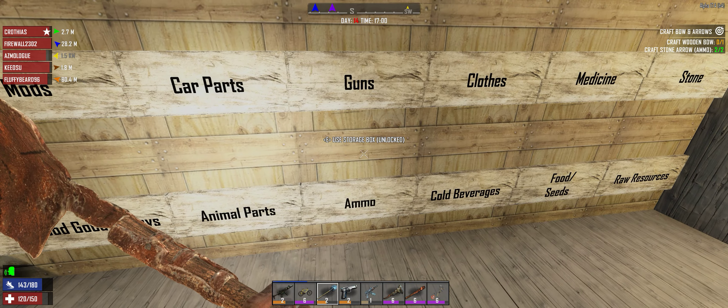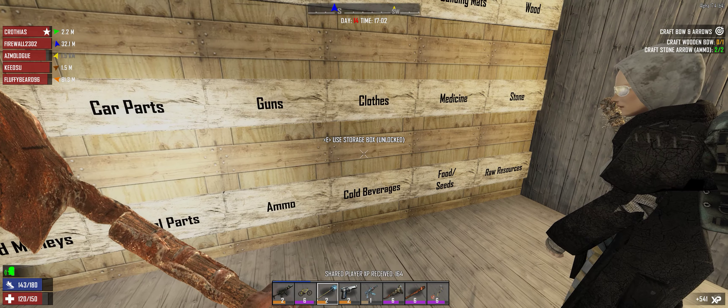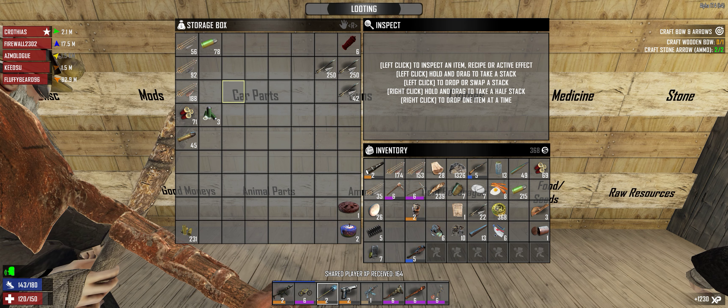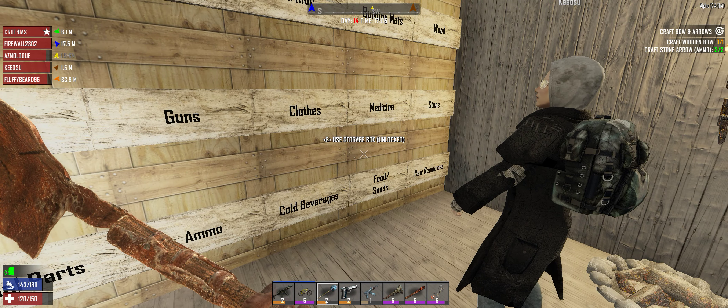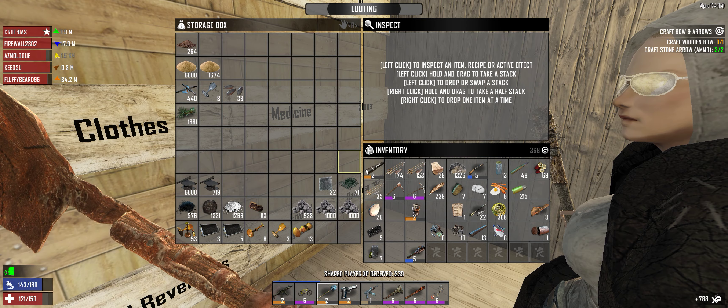I could just make a ton more. Is there anything we need feathers for besides arrows? I don't think so - arrows and crossbow bolts. All right, I'll make another 250. Actually, I'm just gonna make a crossbow and use the crossbow bolts that we have.